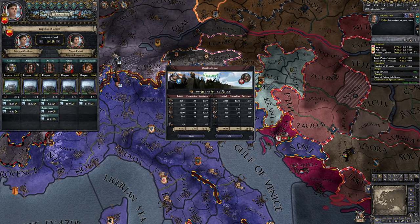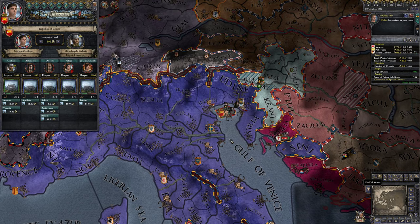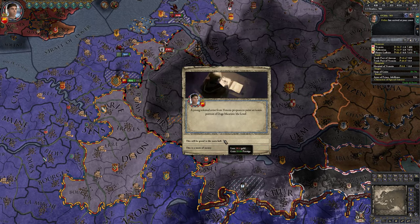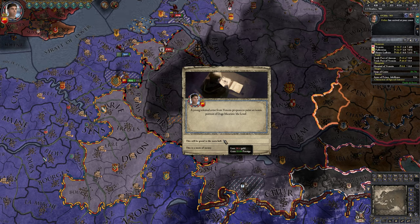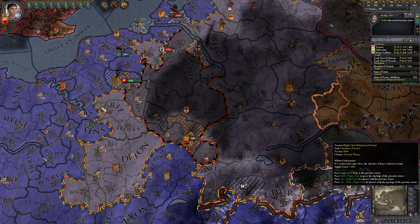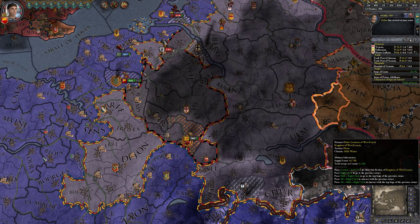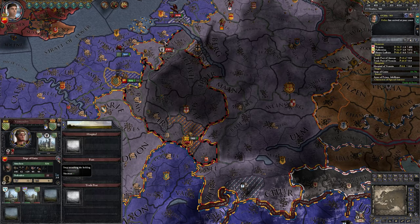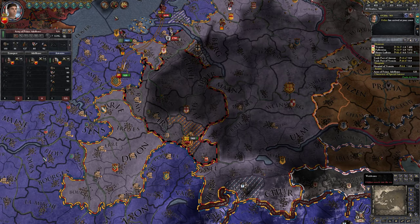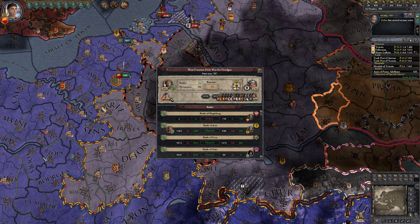Let's secure our succession because we're pretty old. A young talented artist has pointed something out — let's do something for the dynasty. I thought it was five gold — I misread that heavily. We need to win this here too. We got zero money out of it. Well done us. But we broke a siege for him, so that should mean that we have a war score contribution — 337.